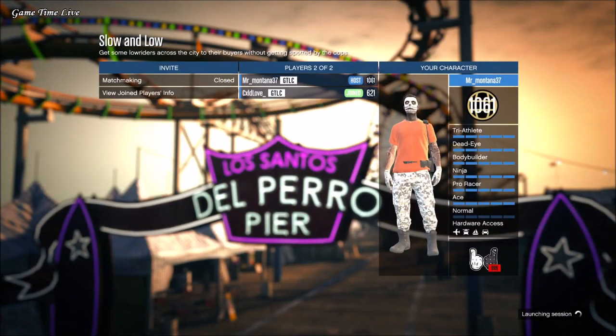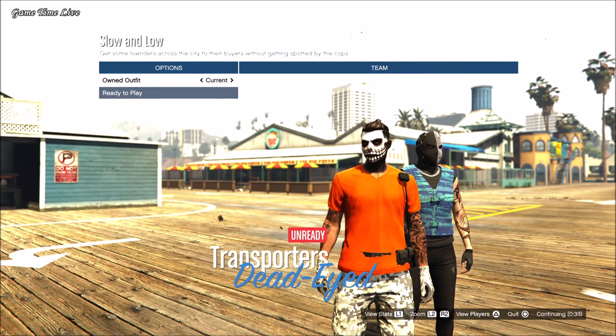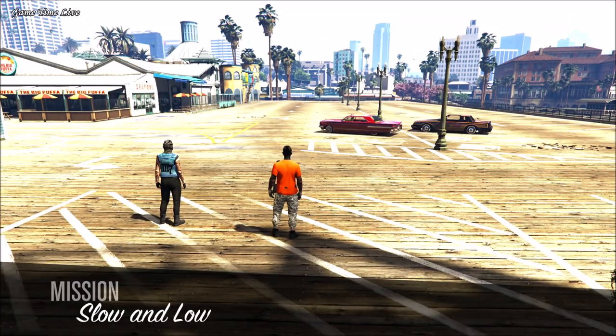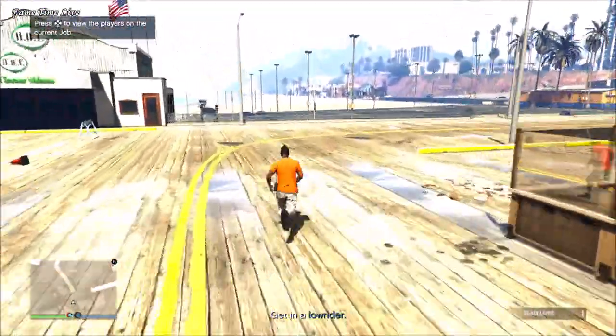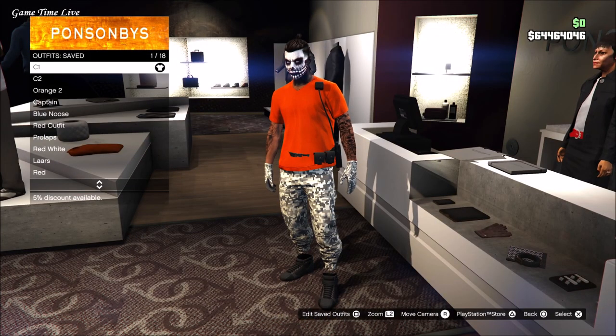If done correctly, go straight back over to the same merging mission just like before. Everything stays the same, but this time on the outfit selection screen go once to the left and then once to the right. Hit ready to play and you should load into the mission with the racing suit shoes added. Grab a street vehicle, go over to the nearest Ammu-Nation, re-save this on slot number one, and quit the mission.